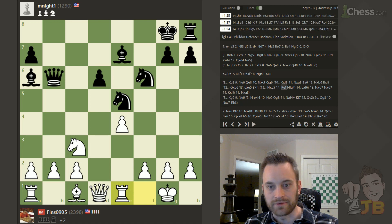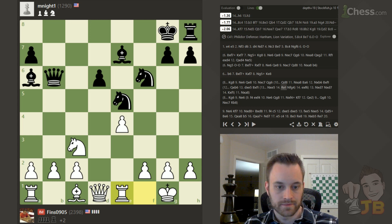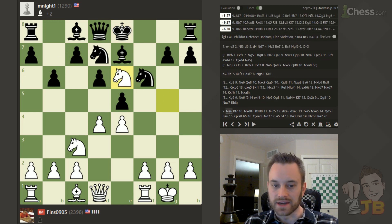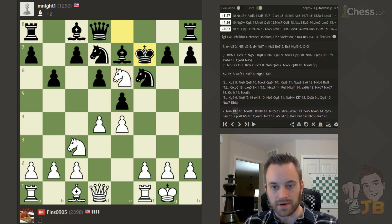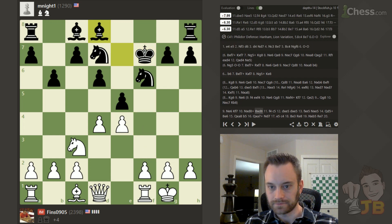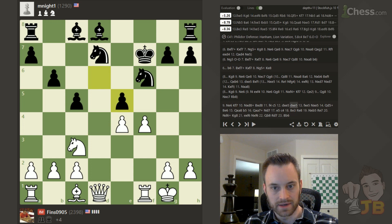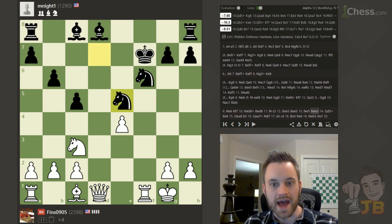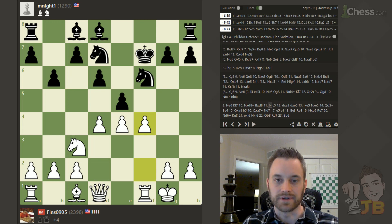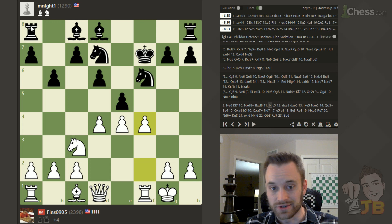Unfortunately black played king e8, and after knight e6 there's not much compensation to speak of — two pieces against the queen. And I played to open lines. I don't have anything really to add. For black, all you can do is really try to play defensively here and hope for a while, because king safety is still a big issue for black.